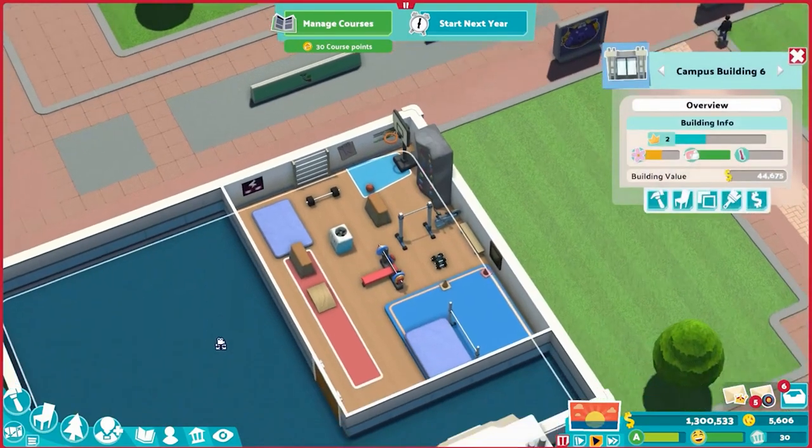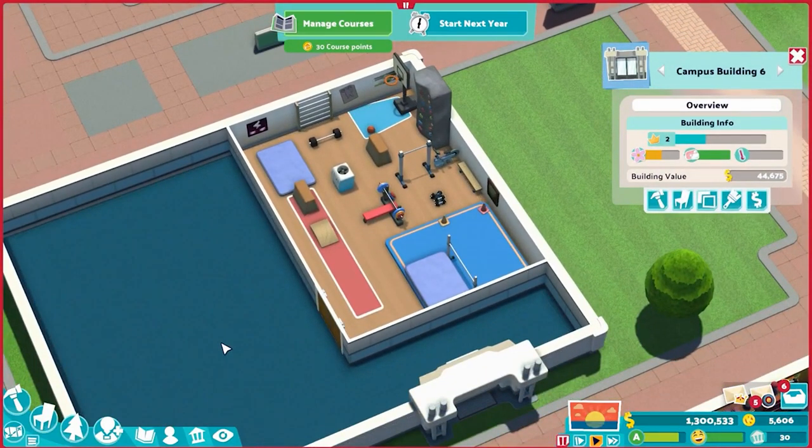This gym will fit the needs of any gym-required class as far as assignment objects go, and it will also satisfy the personal wants of anybody asking for a specific gym item. In my observations, rebels tend to be the ones that start demanding gym items even if they are not part of a gym-requiring course. Be mindful of taking courses that attract rebels if you don't have any gym-utilizing courses, because you're going to get nagged for one even though you don't really need it.